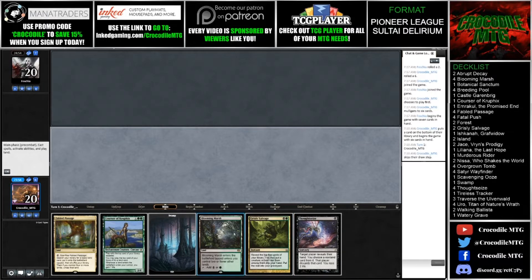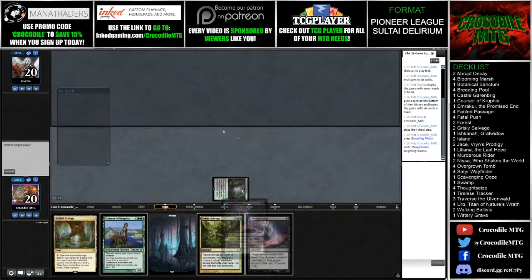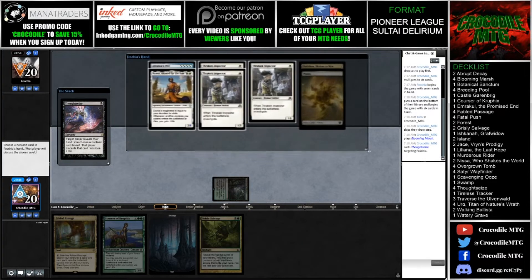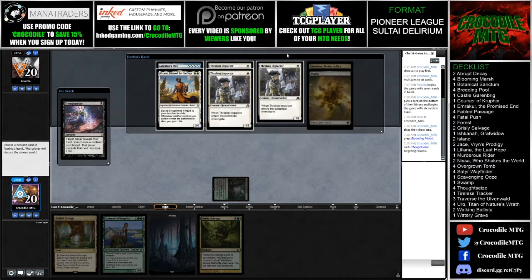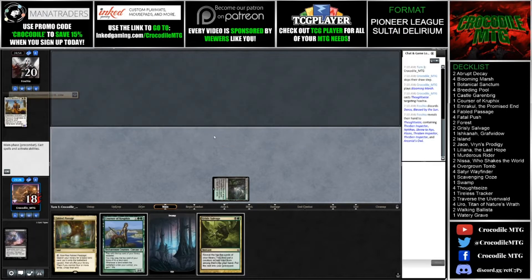Our opponent is on the draw so we're going to kick things off with a Thoughtseize. It looks like our opponent is on Mono-White Heliod combo, with quite a few Thraben Inspectors. I think I'm going to go ahead and take the Daxos. I don't think I want to take the Arcanist Owl. If our opponent is just playing a Thraben Inspector once a turn, I'm not too worried. So we're going to go ahead and pass.